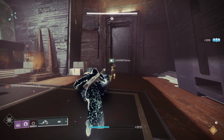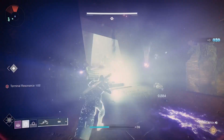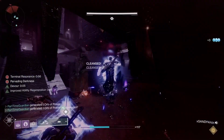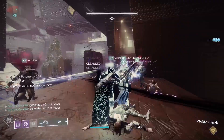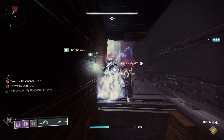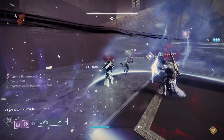The final relic is the Riven Eye from the Last Wish Raid. The primary role you use this for is your grenade attack, which can get rid of taken blights. Those blights will shield enemies, and you're the only person who can take that shield off — because that shield will prevent you from killing key enemies you need to progress the encounter.